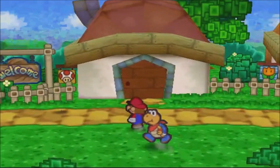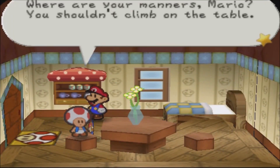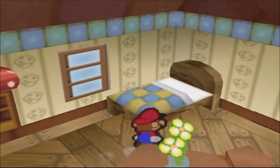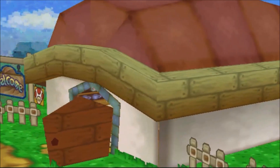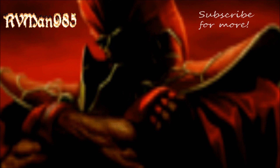There's a Toad house here and we're going to go ahead and take a nap — I didn't mean to climb on the table, I meant to take a nap. With that said ladies and gentlemen, now that we've got Koops we've got a long track ahead of us. I'll see you all in the next episode of Paper Mario as we go to the Koopa Brothers Castle in part six. This is RVman985 — peace out and take care.